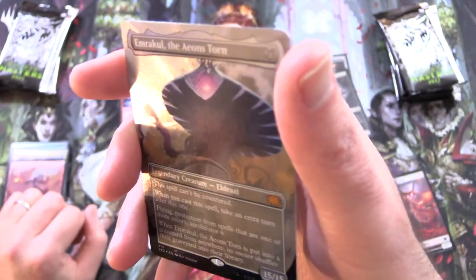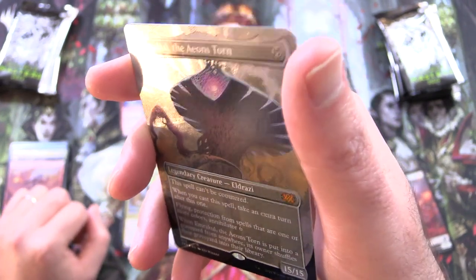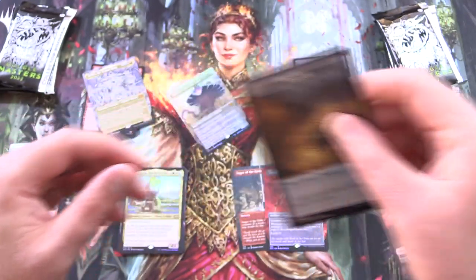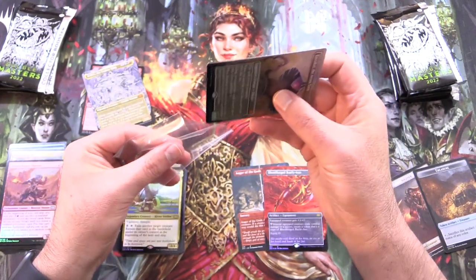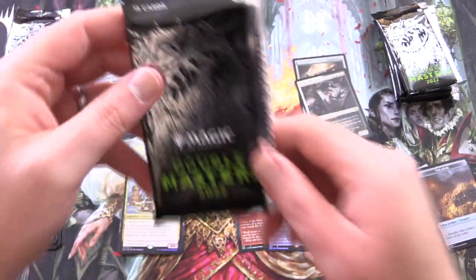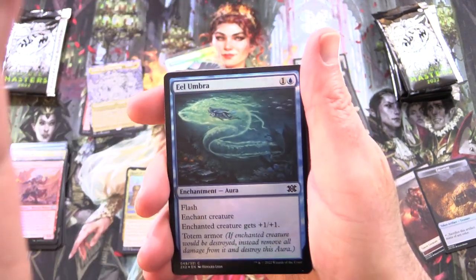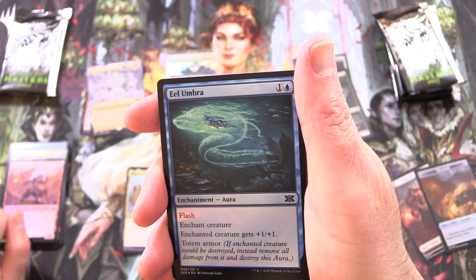Oh — Emrakul the Aeons Torn — wait, wait a minute — holy crap, this is the textured card! Grabbing the sleeves, trying not to let out the expletives — holy moly! Get it in the sleeves quick. Got some fuzz there — there we go. Holy crap! That's the second one — we pulled a textured foil out of the previous boxes too. This is insanity. This video is now in the greatest hits playlist. That right there would almost pay for one box.